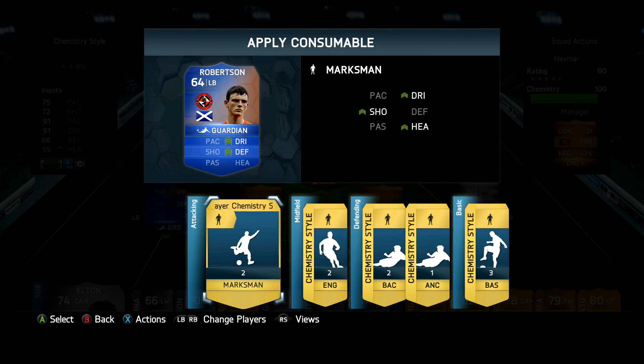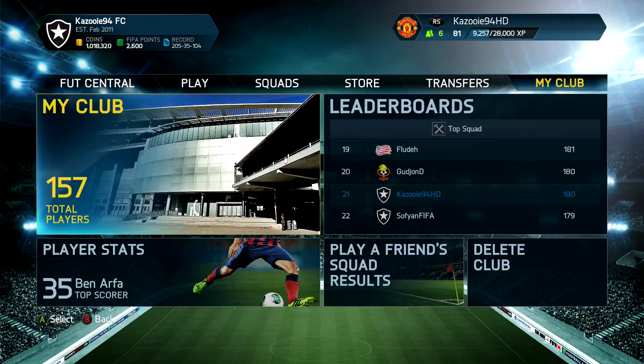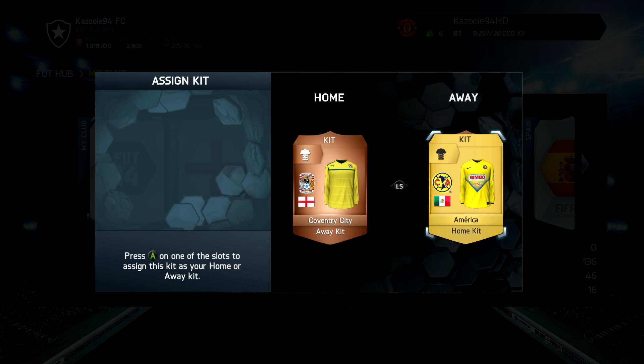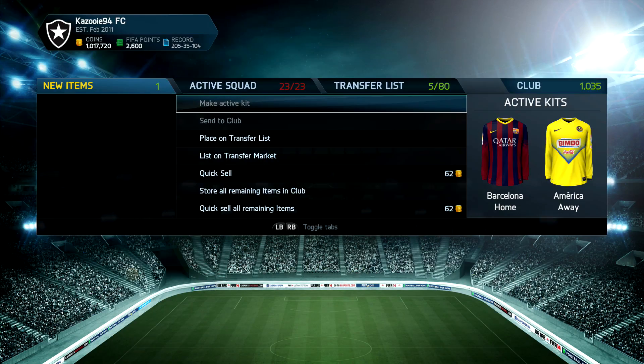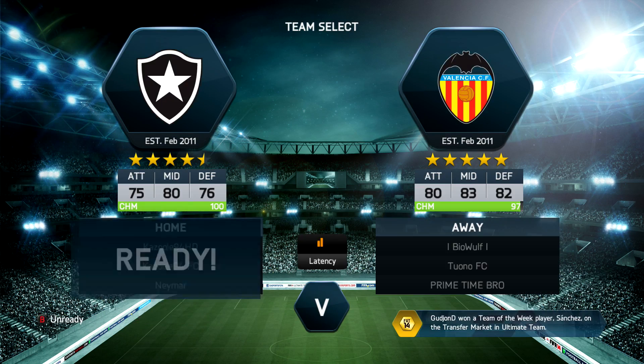We applied a few chemistry styles to players still on the basic ones, then moved on to my club to pick up a new kit. We're going to use the home kit of America from the Mexican league as our away kit, and as our home kit we're going to use the home kit of FC Barcelona. After that, we moved into the first game of the episode.